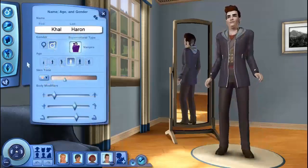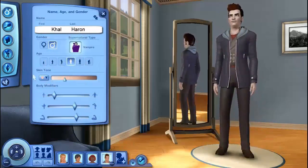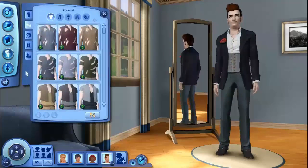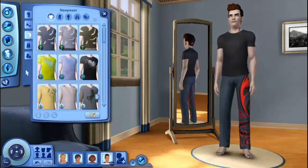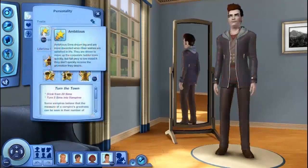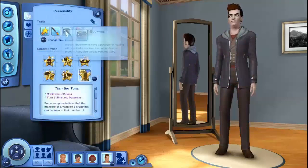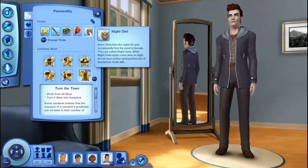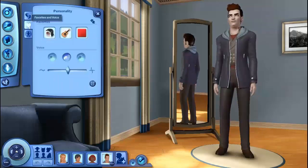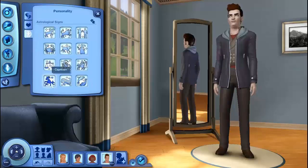Last but not least, we have Cal Heron — the vampire. You'll notice that him and the werewolf have the same last name; I'm going to make them brothers. They're going to be turning the entire town into werewolves and vampires — it's going to be crazy. He's ambitious, artistic, a bookworm, evil, and a night owl. He wants to Turn the Town, of course. His favorite food is sushi, favorite music is indie, favorite color is red, and he is a Capricorn.